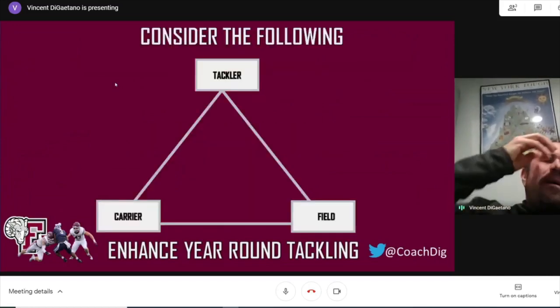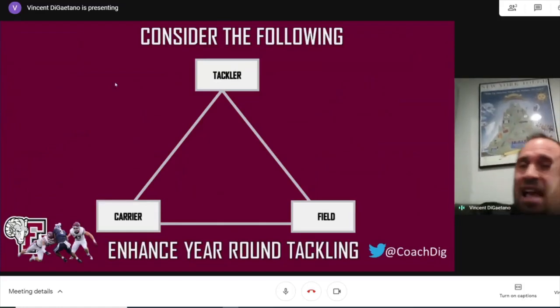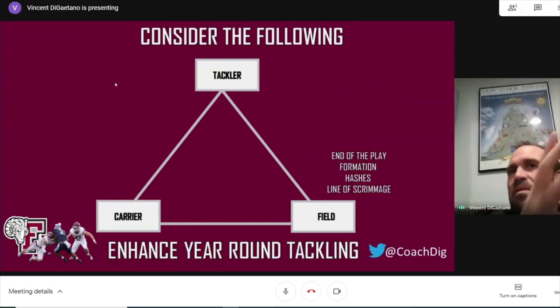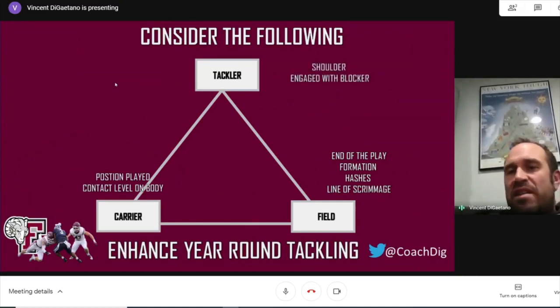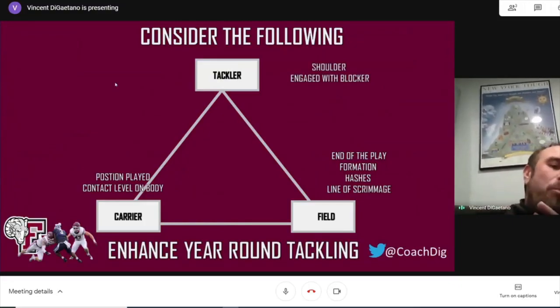We always talk about the tackler when it comes to tackling, but the tackler might in fact be the last thing we talk about — beyond just basic fundamental skills. When you get to a certain level of high school, college and beyond, you create more situations: you look at the plays, where it is in the formation, where it is on the field in relationship to the fits and the distribution on the pass. You look at ball carrier characteristics, what position they play, where on the body you're making contact. And then you look at the tackler — what shoulder they're hitting with and where they're engaged in the block.